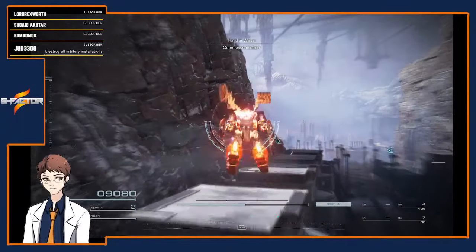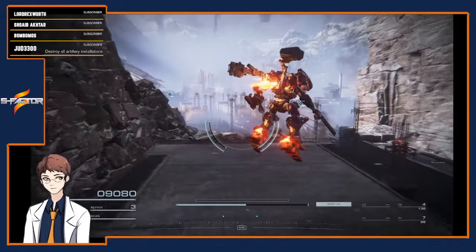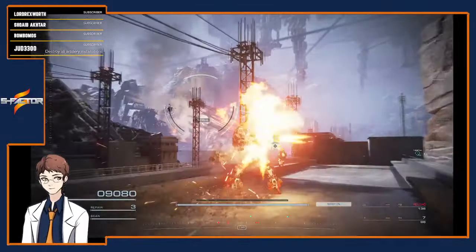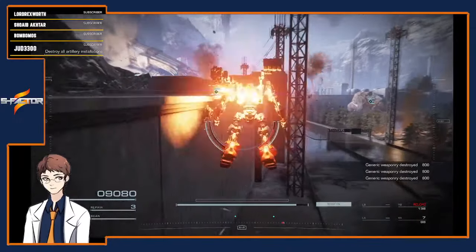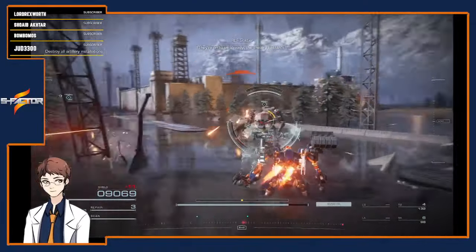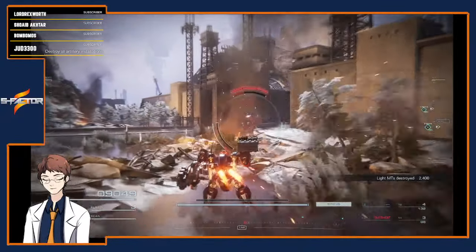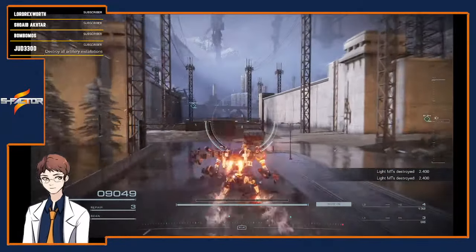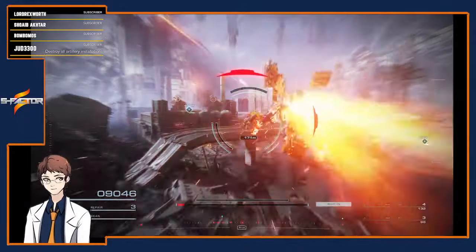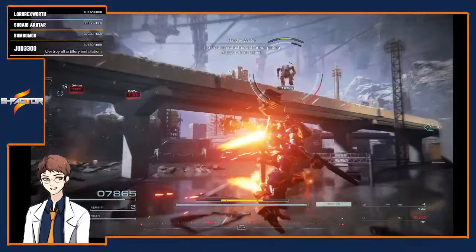Commence mission. Destroy all of the Rubicon Liberation Front's artillery placements. I do feel more maneuverable. I have to hold that down. That does so much stagger damage — holy crap, I like it. There's one of the artillery placements. The front is protected. Boom. Get staggered in midair.